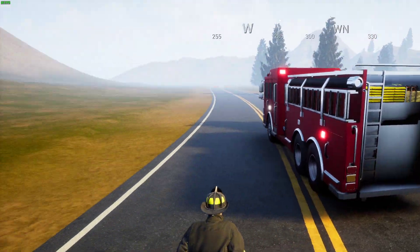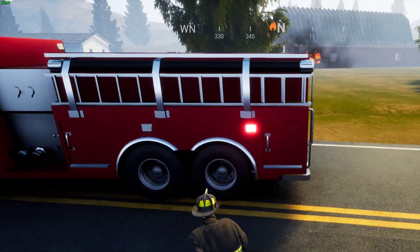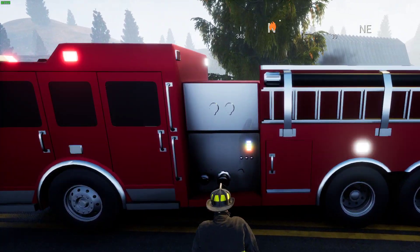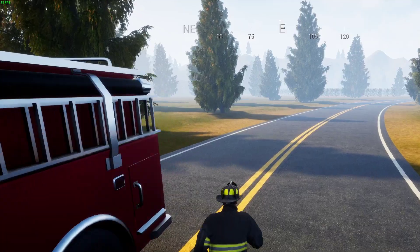Welcome to Engine Company Operations. In this tutorial I will show you how to hook up your hydrant, get a water supply, and how to extinguish the fire.